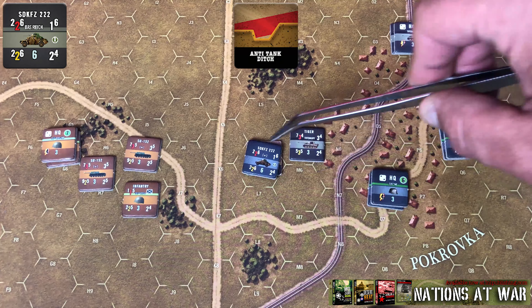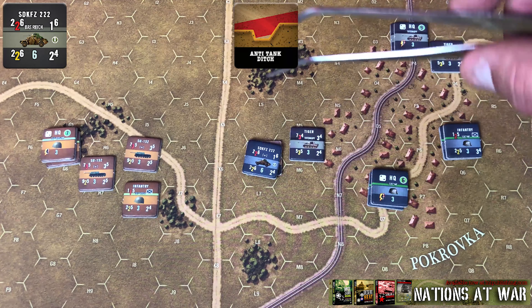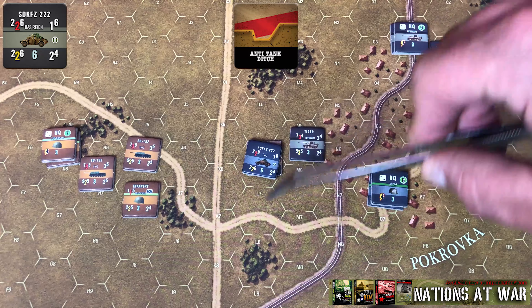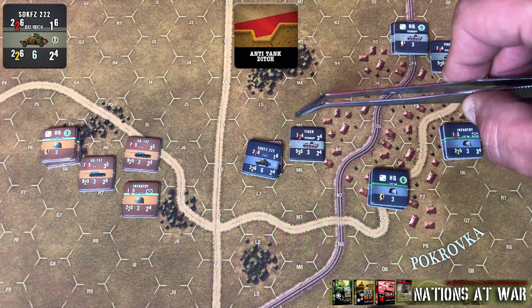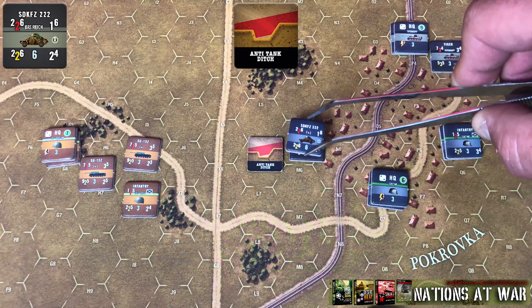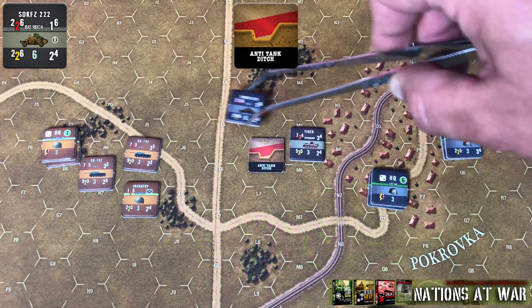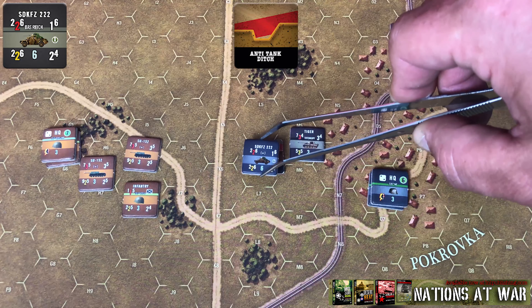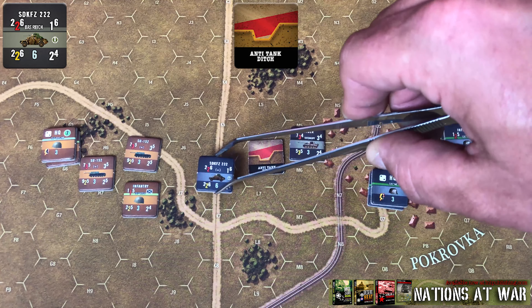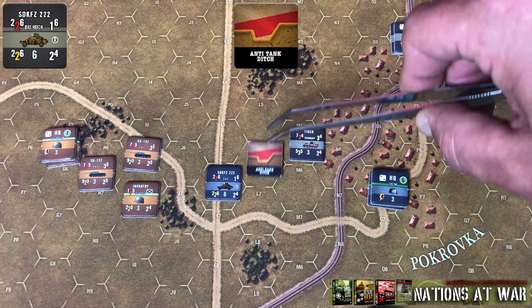Looking at another example with this recon vehicle: if it were to enter the anti-tank ditch marker hex, it would spend four movement points — one for the clear hex and three for the anti-tank ditch. However, since it has two movement points remaining, it could move into one of the two hexes on the side it originated from at a cost of only one movement point. But if it were to go to one of the three hexes on the far side, it would have to spend its entire remaining movement points to enter one of those, due to the penalty of crossing the anti-tank marker.